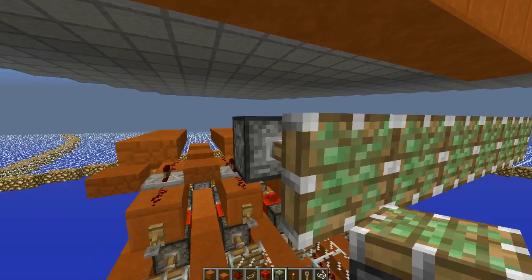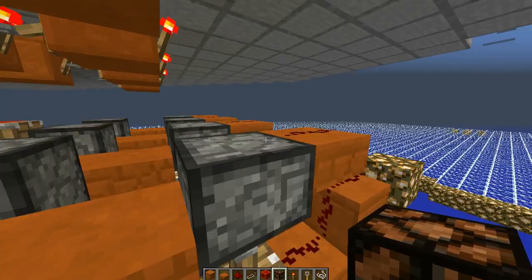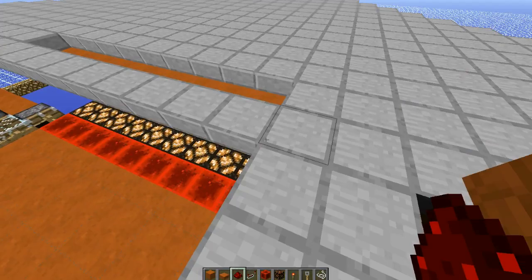Then with these, you can take redstone lamps, which are made from the witch drops, and place them all along here. This will light up your entire farm and prevent anything from spawning in it, which is rather nice. This allows you to turn on and off your witch farm. Then all you need to do is wire it up.